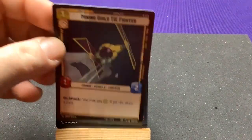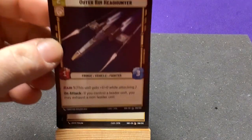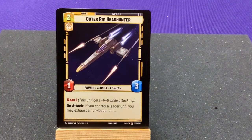I'm hoping there are more general colorless cards — I've only seen two so far. Outer Rim Headhunter with Raid — on attack if you control a leader, exhaust a non-leader unit.